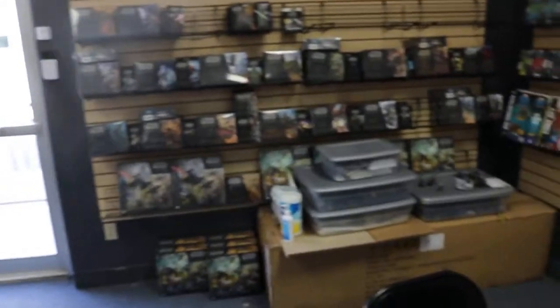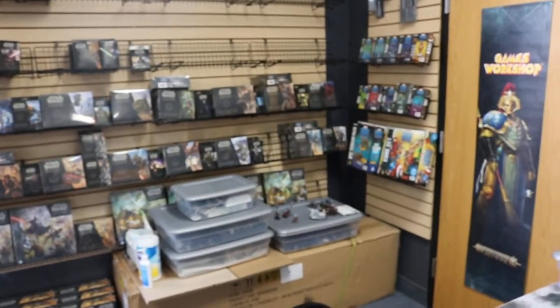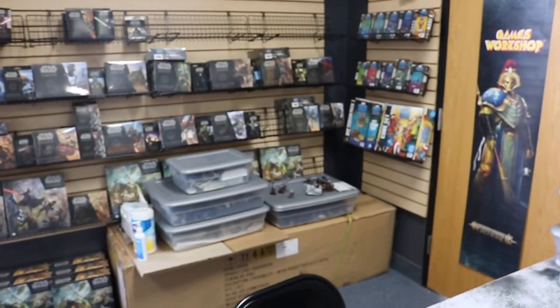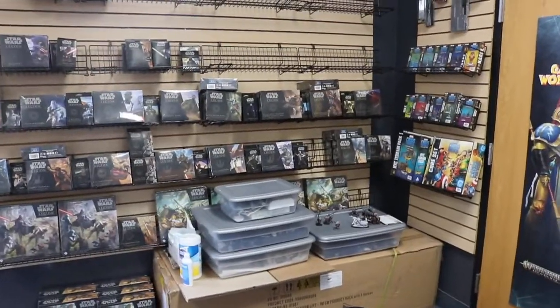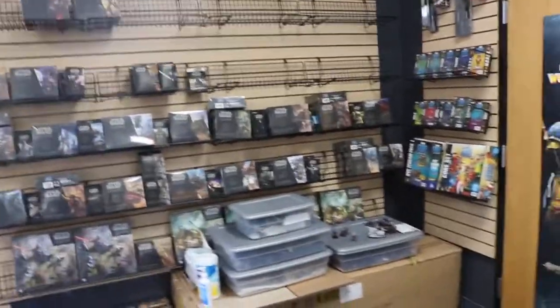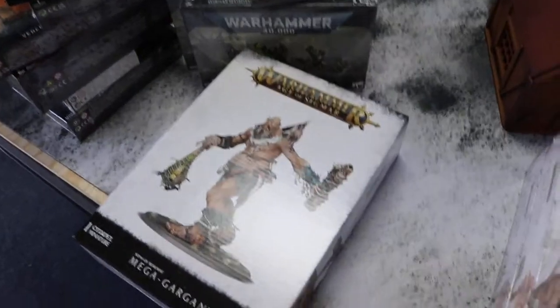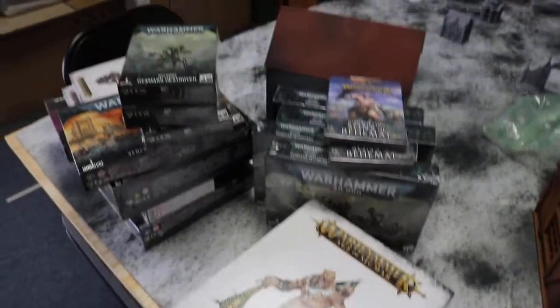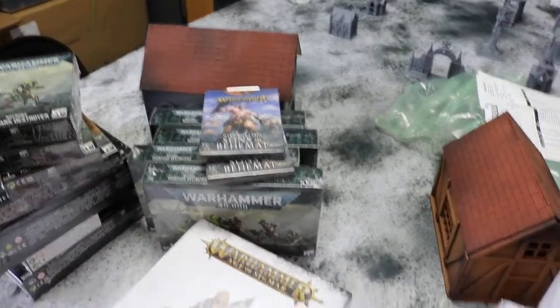Tabletop Ready Miniatures — we are an online store, and this is our brick-and-mortar. You can get 15% off Games Workshop and 20% off Star Wars Legion and Marvel Crisis Protocol. If you spend $120 discounted, it bumps up to 25% off — you'll see the additional discount automatically deducted at checkout.